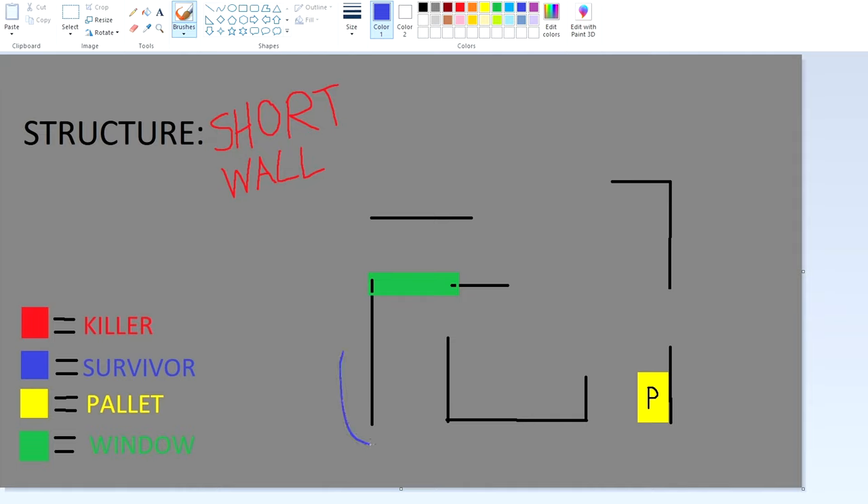Now the short wall — you really want to slow walk around these specific areas. These are the areas to slow walk because the killer is on this side and you're over here. They can easily mind game you if you're running down here towards the bottom. But if you slow walk from this point to this point and you don't see the killer coming on this side, then you know for a fact that they're trying to mind game you the other way. If I were you, I would stay towards the window for a medium vault, or you can run away because you got a lot of distance if they do that mind game.